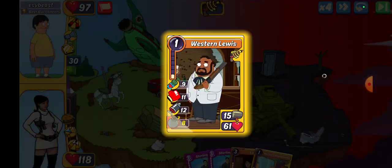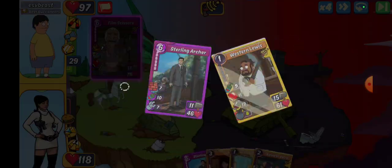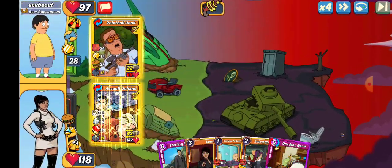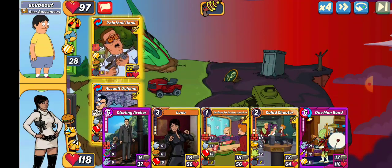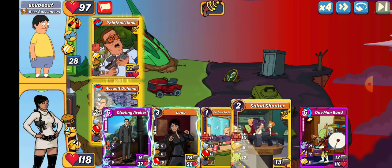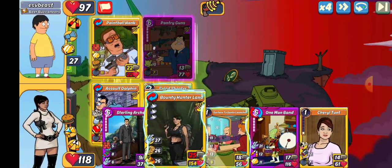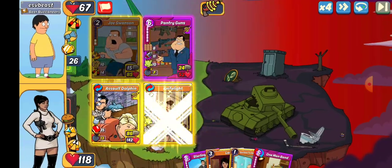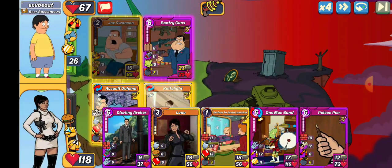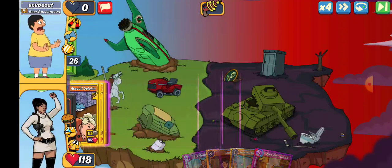Up next we've got ESV Beast. We got Western Lewis, we're gonna try that — not gonna get the one shot. That sturdy on there is quite a bit — doing a lot of damage. Let's go ahead and throw a Salad Shooter so we can motivate that, and actually we'll put the bunker on the front so it doesn't do as much damage to us. Go Poison Pen, everything goes away, and there is a hundo.